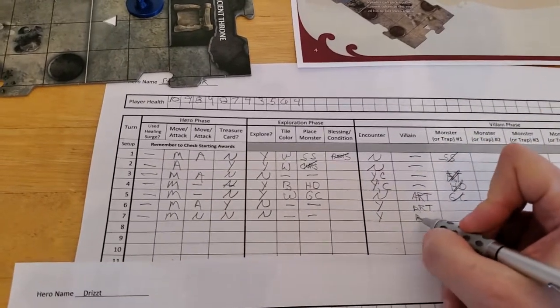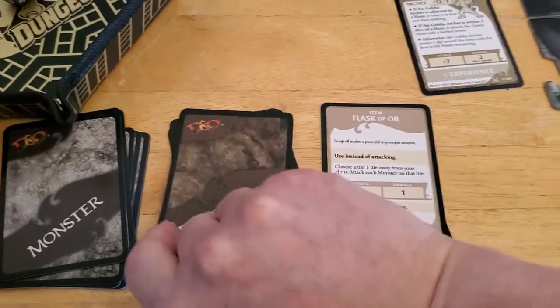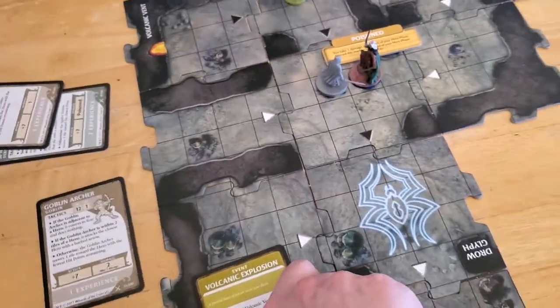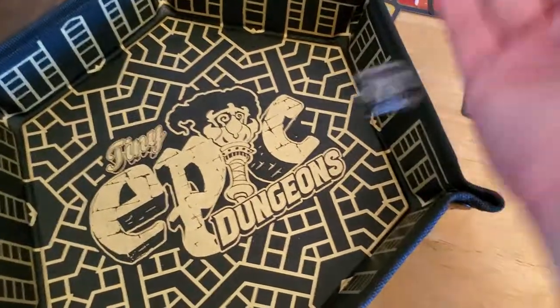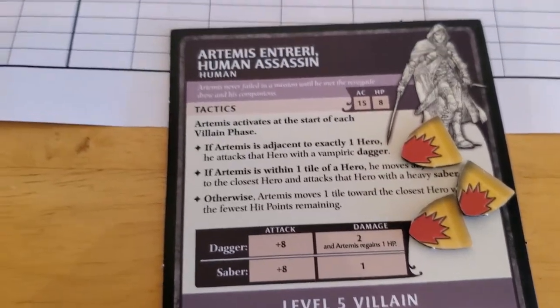Forced encounter, and then Artemis will activate — and probably kill Drizzt. The encounter card says each hero takes two damage, but we already saw there's no volcanic vent issue, so we've got two of those in a row and they fizzle. Now Artemis will activate and attack Drizzt with that plus 8. He rolled a 1 — and there's no hit for a miss, which is the way it should be. That's going to be it for turn number 7.